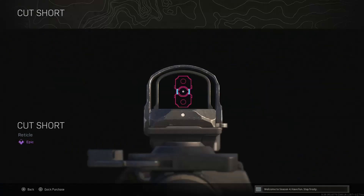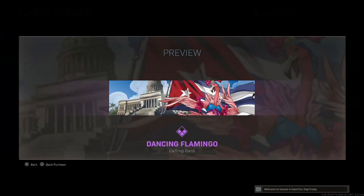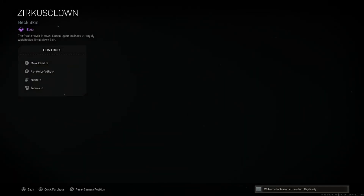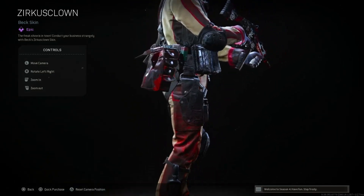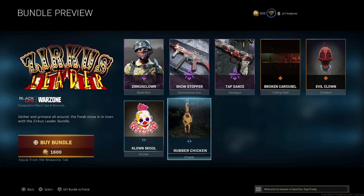Cut Short — we got the Surf Truck vehicle. Dancing Flamingos. 1400 on that one, not terrible. Interesting skin, I feel like we've seen this one. Circus Clown for Beck — this one just looks sick, super cool looking. I'm pretty sure we've seen this one so I'm gonna run through these fairly quickly.